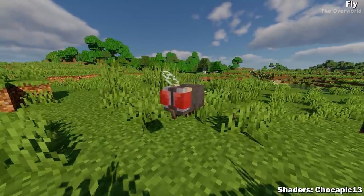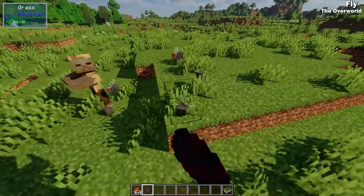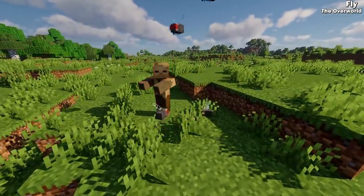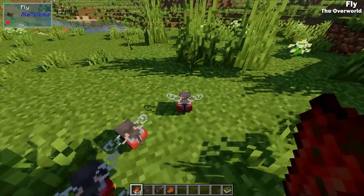The last creature of the overworld is the lowly fly. These small annoying insects are a common nuisance to the overworld and are attracted to dead or dying things, like zombies. They can be bred using rotten flesh, and you can get maggots from them when they die.